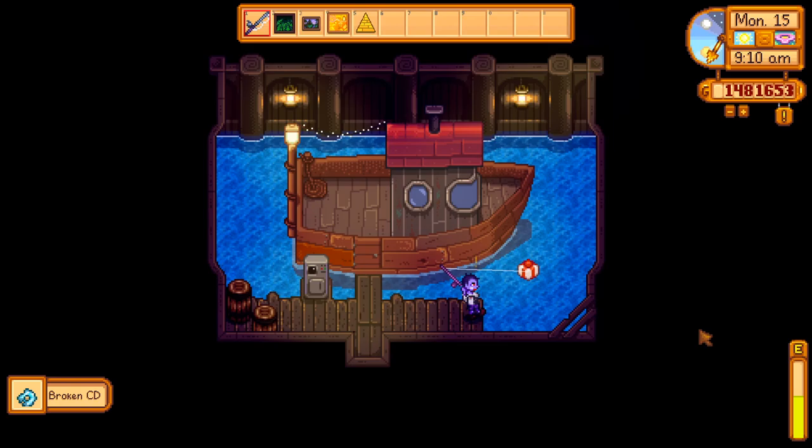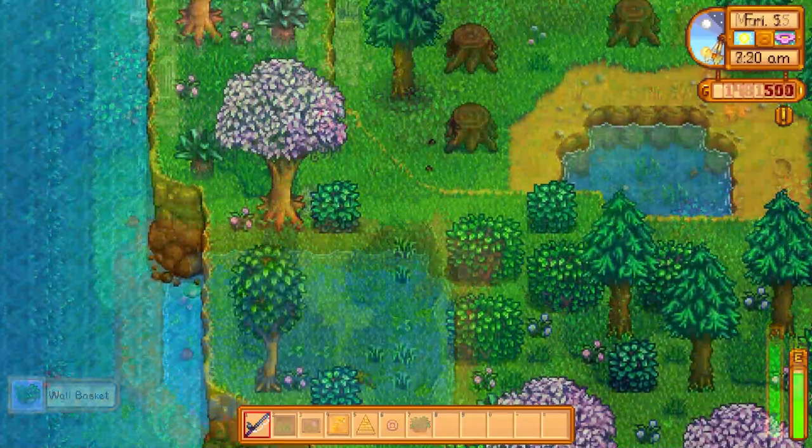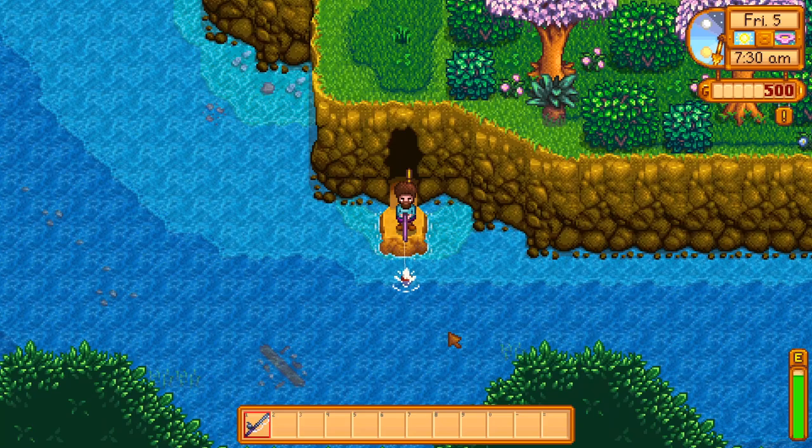The lifesaver can be found by fishing in the back room of Willy's shop, and the wall basket can be found by fishing in the secret woods. Finally, the painting Boat can only be obtained if you're playing on the beach farm, and you get it by fishing along a secret path.